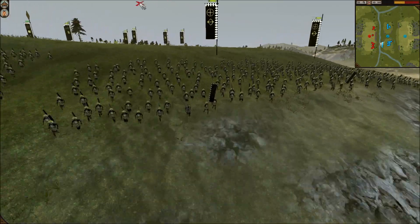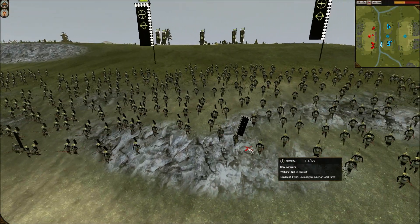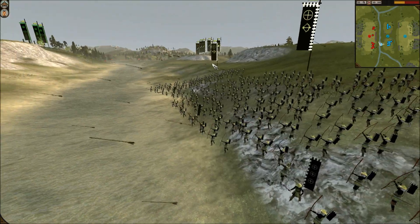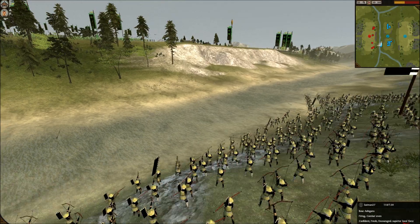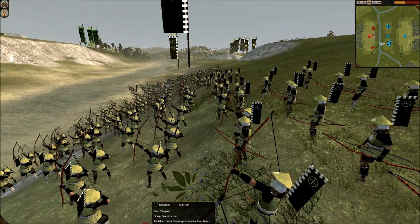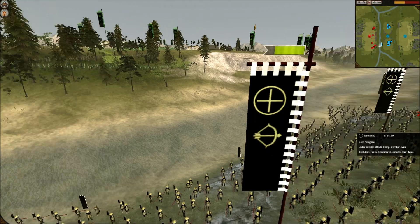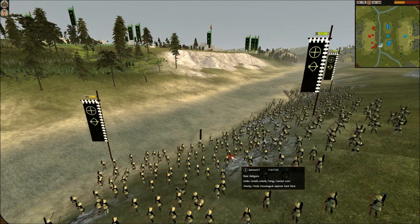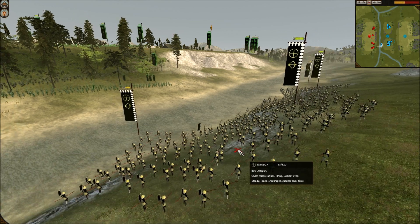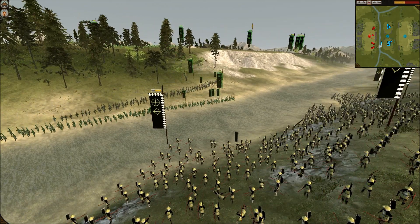I charge thinking he's going to keep these bow units there, but he doesn't. I realize my mistake and retreat. Now, the mistake he makes is — I'm pretty sure my Ashigaru range goes to about the top of this little mound right here. He keeps doing this: coming down, shooting, retreating back up, coming down, shooting, retreating back up. That's a good tactic if he was right at the edge of my Ashigaru's range, because by the time they turn around and get up the hill, 90% of the arrows would just hit the ground behind them.